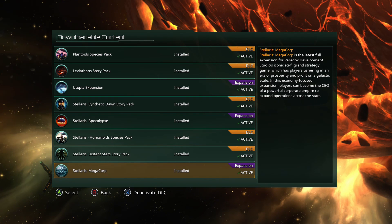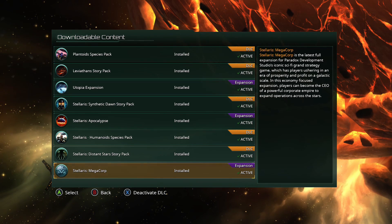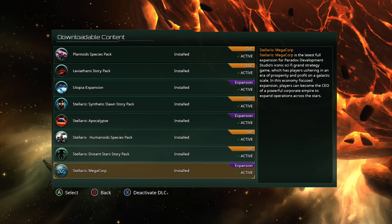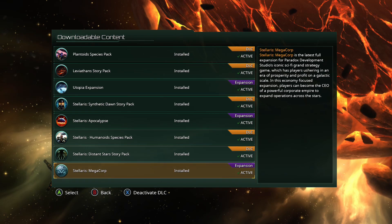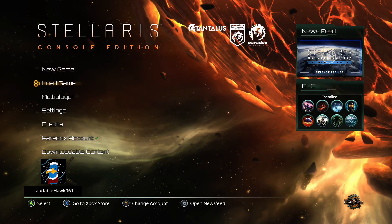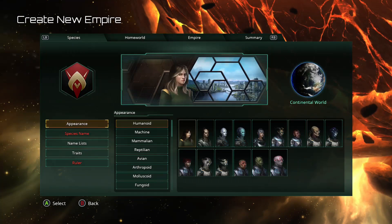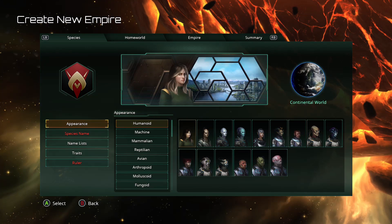I got the inspiration — we've recently started this channel — to maybe do a Stellaris playthrough. I really like the game, I've been playing it for a long time. I never do seem to get all the way through a game; life just gets in the way. But with the new expansion coming out, I decided to give it a whirl. I'll probably be playing as a Mega Corporation just to try out the new stuff. I'm a huge Star Wars nerd personally, so I think I'm going to be trying to maybe recreate the Trade Federation.